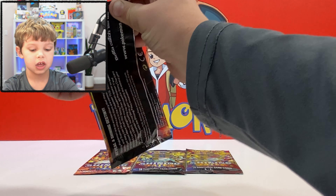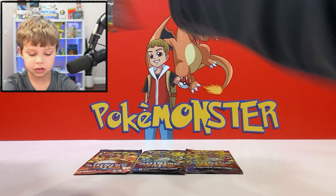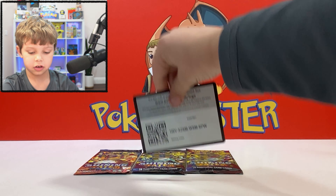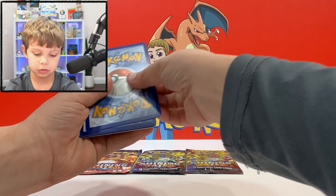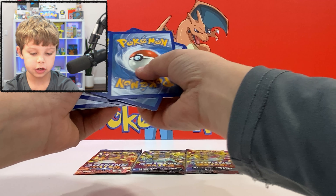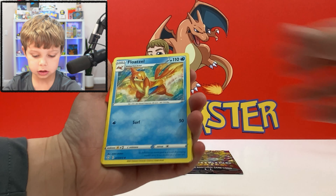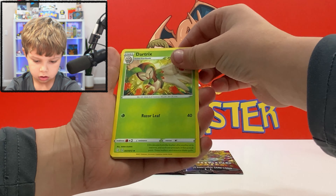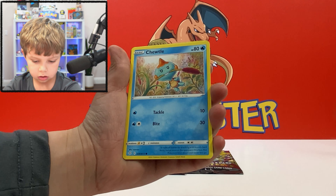The best card is the Charizard V-Max — you probably know it — 96 stars ungraded and PSA 10 is $219. The second best card is the new shiny, ungraded two dollars and PSA 10 is $73. So basically it's two or nothing for a Charizard.